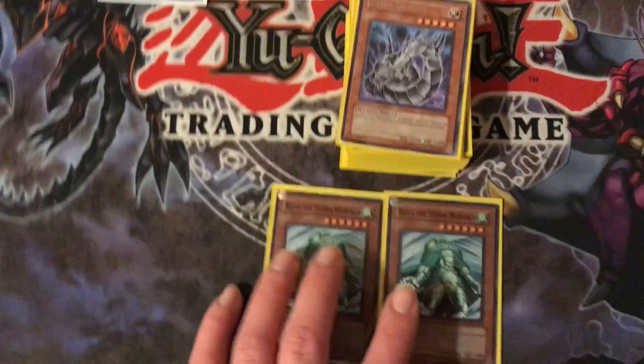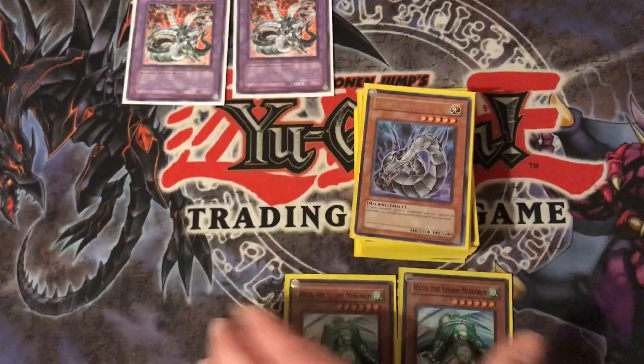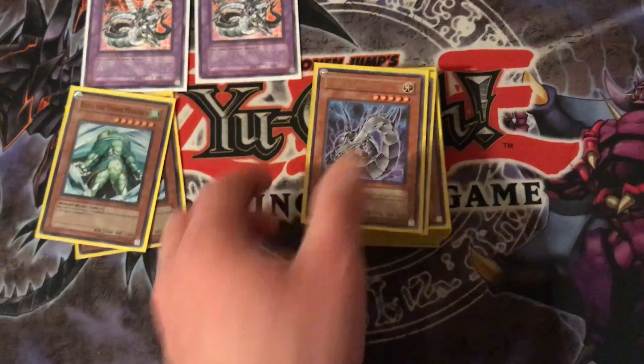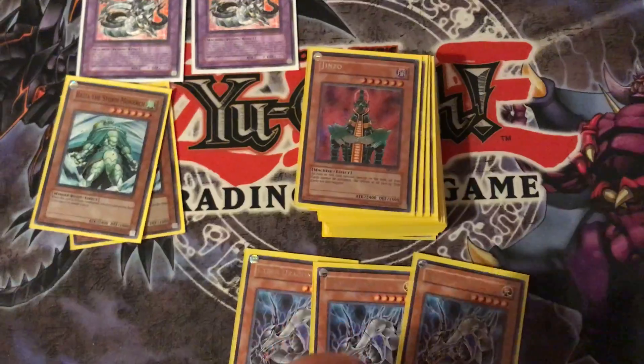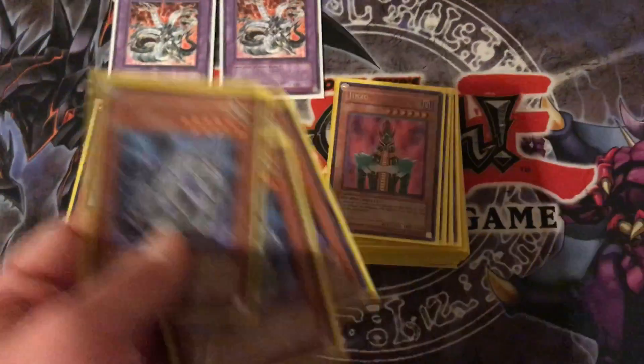We got two Rise of the Storm Monarch. When this card is Tribute Summoned, you select one card on the field and return it to the top of the deck. Then you got 3 Cyber Dragon. When your opponent controls a monster on their field and you don't have any on your field, you can special summon this from your hand onto the field.